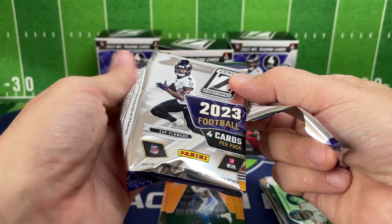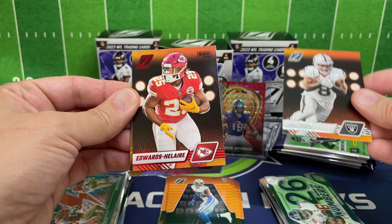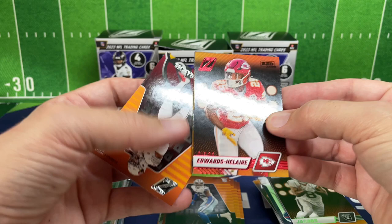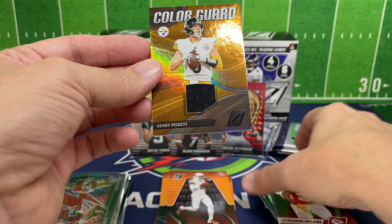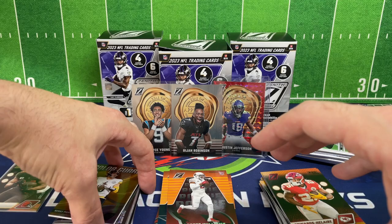We've got Josh Jacobs. Clyde Edwards-Helaire — we've got our mem card, so going right to the back. Garrett Williams is our rookie, and our mem is Kenny Pickett. I'm not going to bother even putting a sleeve on that one — I think you all probably feel the same way I do about that card.